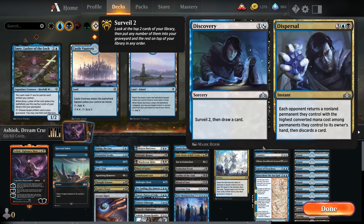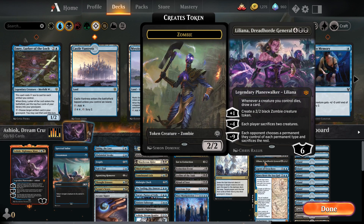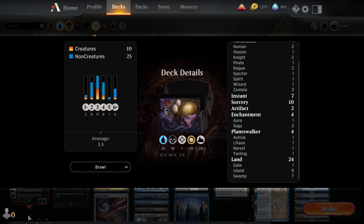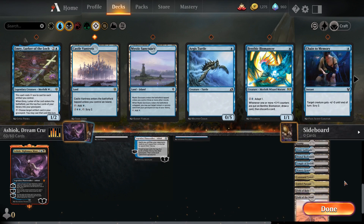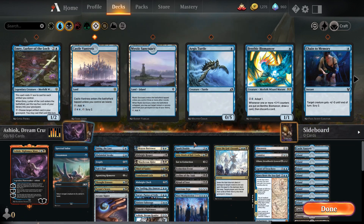For our last few spells, we have one Discovery Dispersal for surveilling and bouncing opponents, one Connive/Concoct for bringing something back from our graveyard, one Liliana Dreadhorde General which is an awesome planeswalker, one Agent of Treachery, and one Kura at Barest the Sea God, and a bunch of lands — 24 lands. Castle of Ardenvale, some Islands, some Swamps, Castle Locthwain, Dimir Guildgate, Dismal Backwater, Temple of Deceit, Watery Grave, Command Tower, Fabled Passage, Field of Ruin, and Field of the Dead. And that is the deck, so let's go play some Brawl and see how we do.